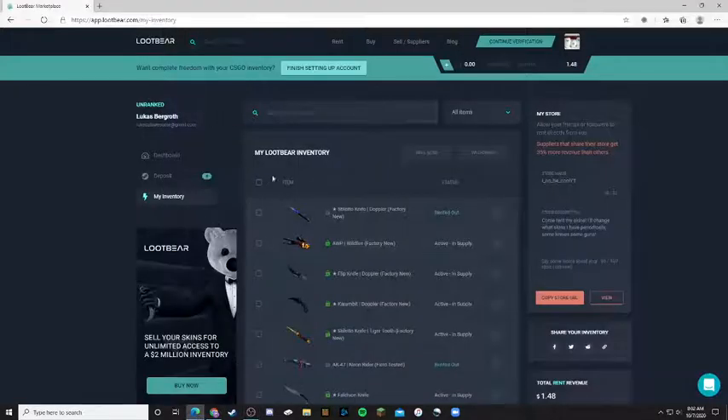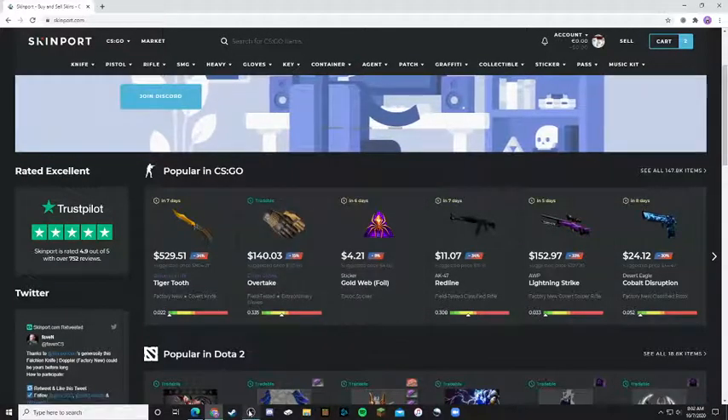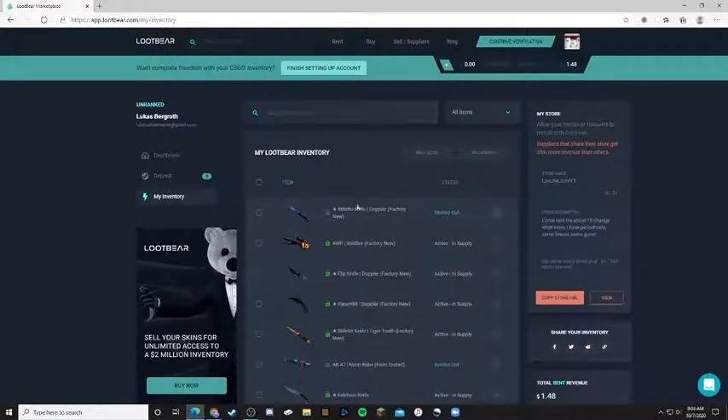This is part two of how I'm going to make profit off of my skins. If you haven't watched part one, go watch it because that is pretty essential to the entire operation we have going on here. Part one was all about buying skins for cheaper, and that is a huge part. I already made a video on Loot Bear — you can go check that out. That's just more about how you deposit and start renting out your skins. First get your skins for cheaper, then watch this one and see what's popping.